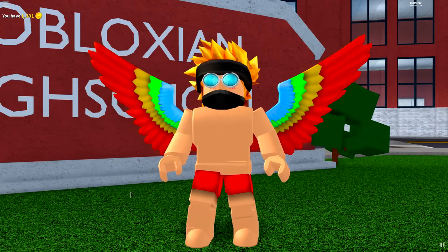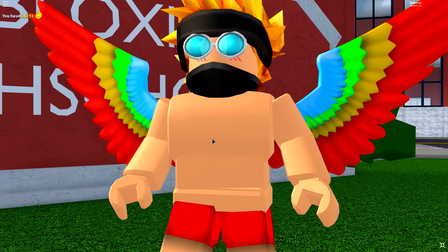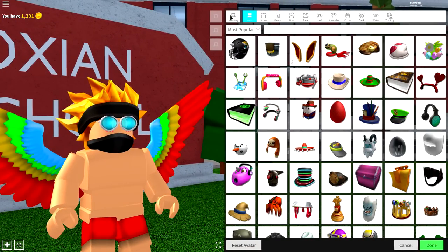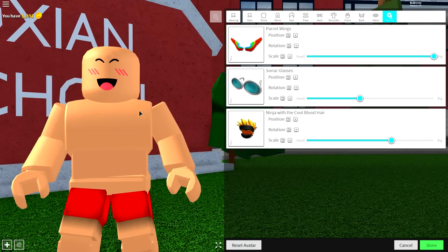So here we are, guys. We've just made it to the avatar editor. The first step is to remove everything we're currently wearing, because these wings aren't actually real, believe it or not. The way to do that is to come to the wearing selection, come over to tuning, and simply click all of the boxes just like that.